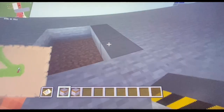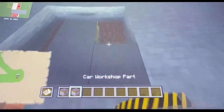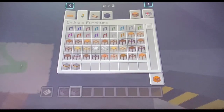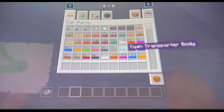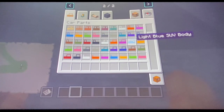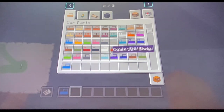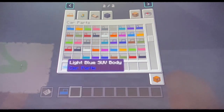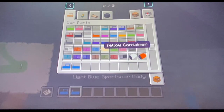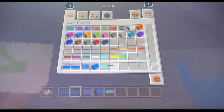All right, let me restart this. I'm gonna place a workshop and place a part. There we go — this is what I'm thinking about: putting in a sky blue car. See if it goes with the big wheels — you have to add on the big wheels.